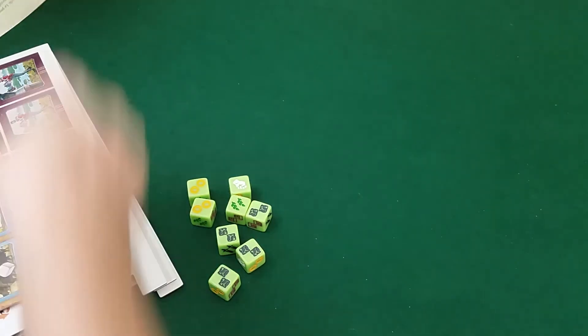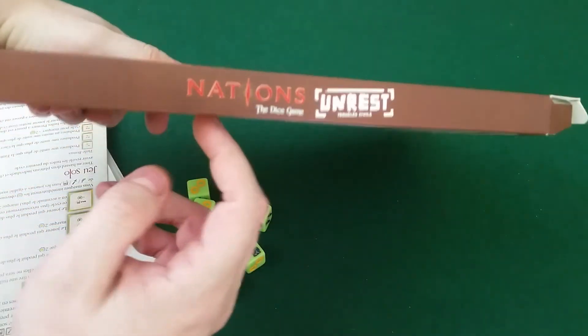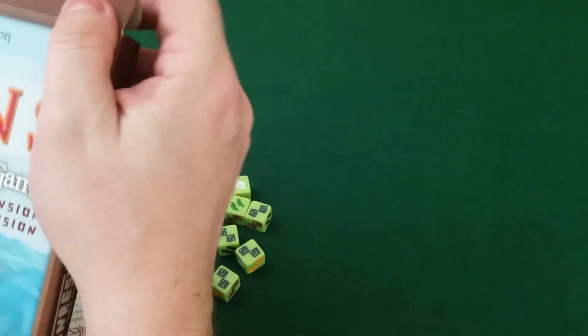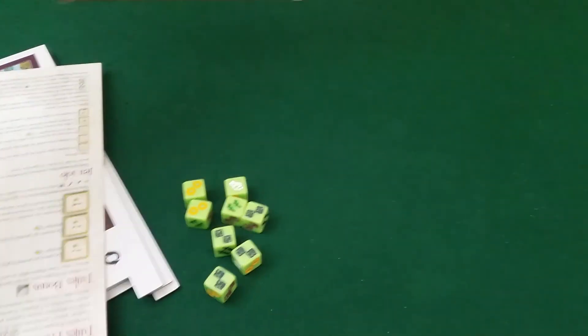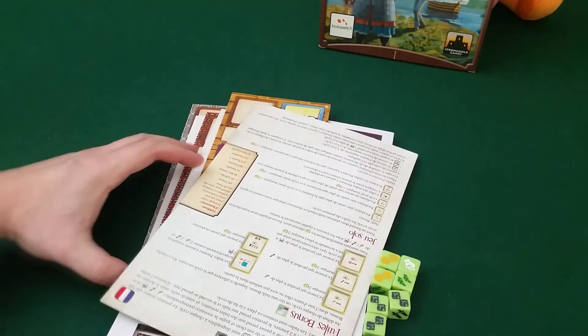This is kind of like Dynasties for Nations — a sort of chocolate box I would call it. Okay, now it's easier for Draco to hold it, it's not so heavy. Let's see what's in here.